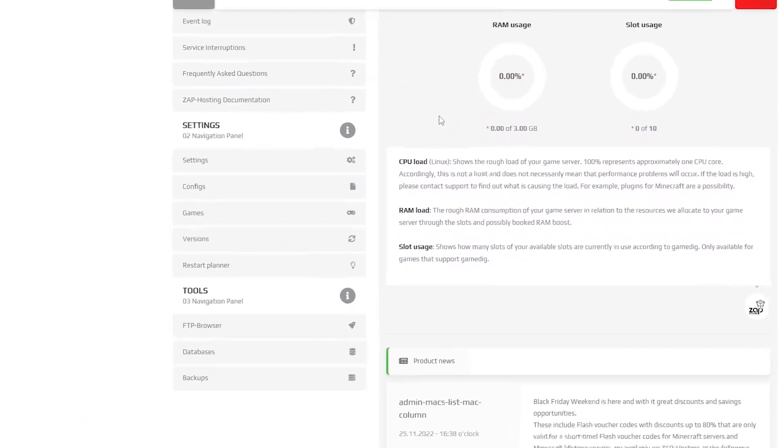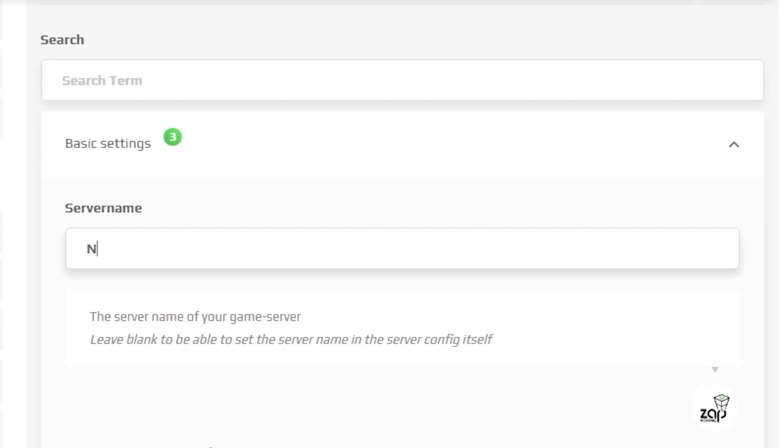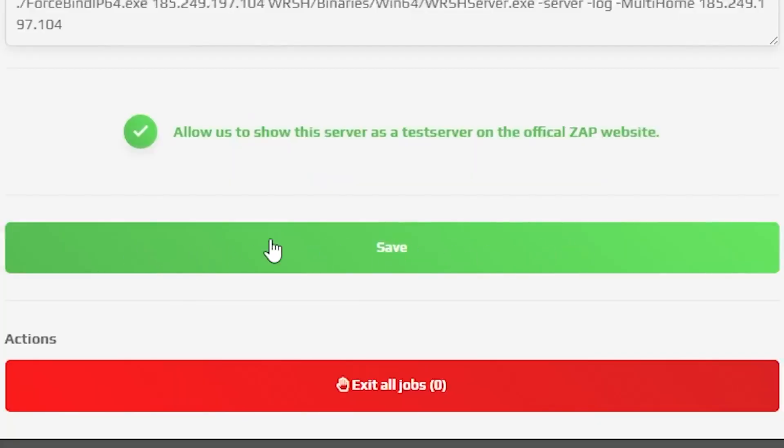After your server files fully finish downloading, navigate to the settings tab, which can be found right here on the left. Here feel free to edit the name of your server. In the next box you can set a password for your server – if you want to make it public, leave the space blank. And in this box you can see your admin password. If you want, you can change it, but after the changes remember to save the settings and restart your server.